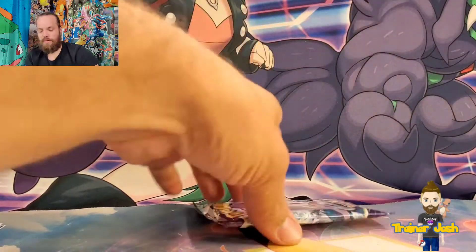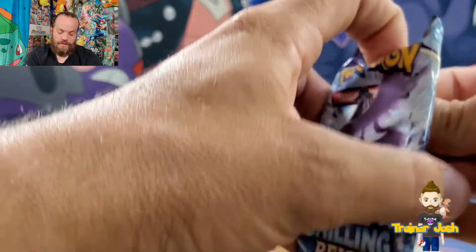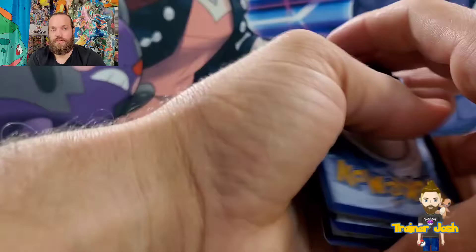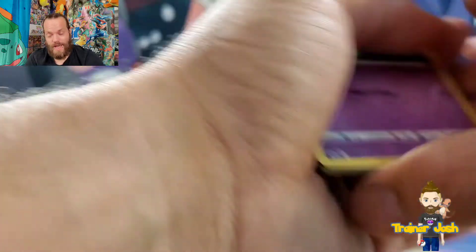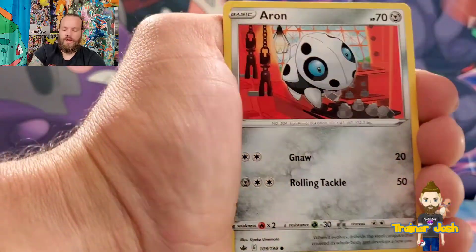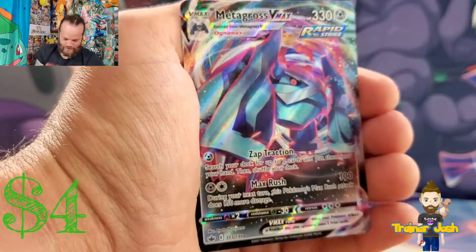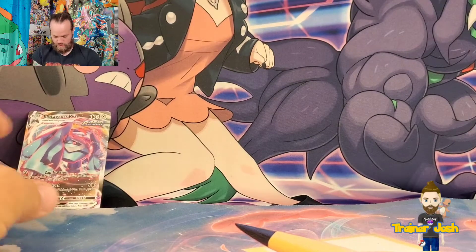We have one Chilling Rain pack left and we haven't gotten a single ultra-rare pull yet. Come on, give me something today please. Let's say Electric — hey, we finally got the energy guessing game right! Starting out with a Haunter, Doctor, Cilio, Aeron, Ralts, Venipede, Bounsweet, Lapras, Reverse Holo Ralts, and — we got something! Metagross VMAX. I'll take that. It's like my fifth one, but it's technically an ultra-rare so I'll take it.